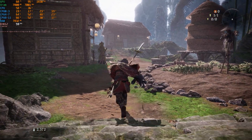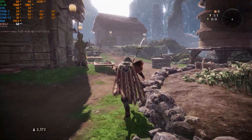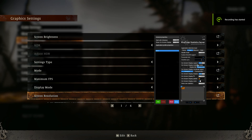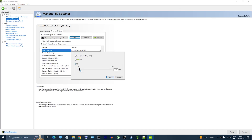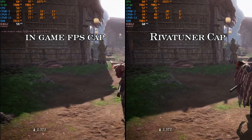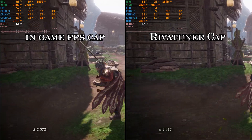Also, the in-game FPS lock is really bad — using it can cause problems in the frame time. That's why I recommend locking your FPS using RivaTuner Statistics Server or the Nvidia and AMD control panels. Here you can see how locking FPS with RivaTuner improves the consistency of the game's performance.